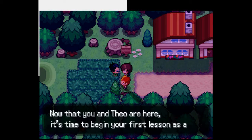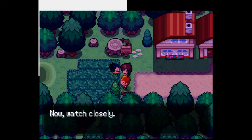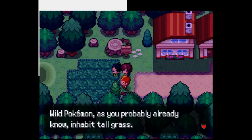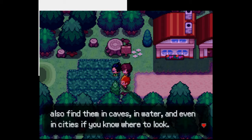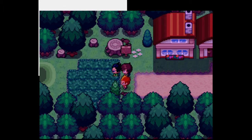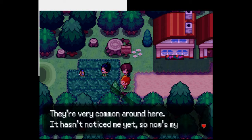Now that Axel and Theo are here, it's time to begin your first lessons as a Pokemon trainer and field research aid. Watch closely — Pokemon inhabit tall grass, but that's not the only place. You can also find them in caves, in water, and even in cities if you know where to look. Still, tall grass is going to be your best bet for finding new Pokemon.